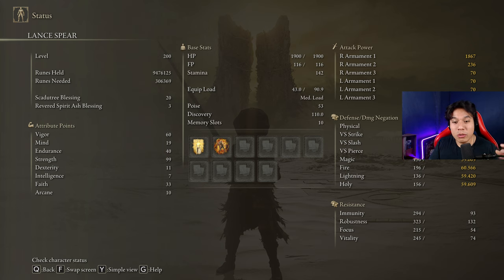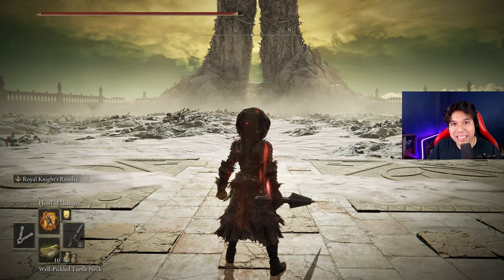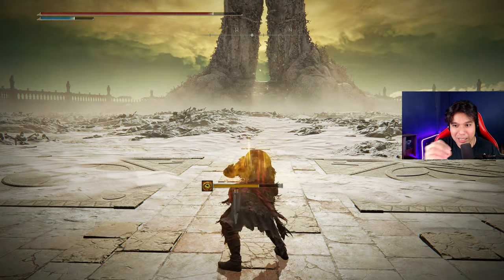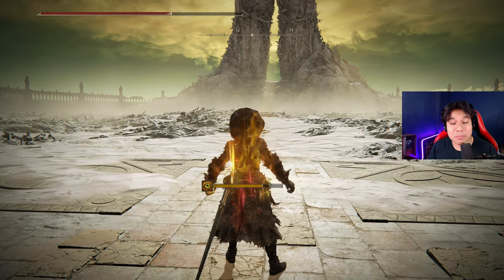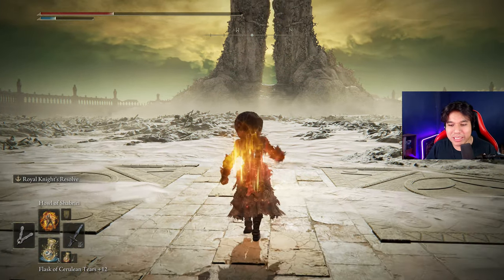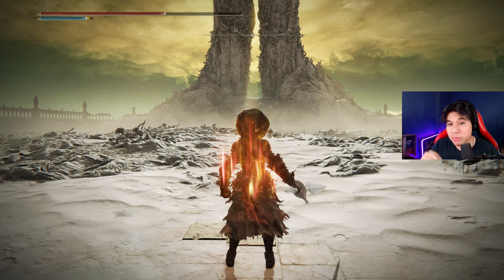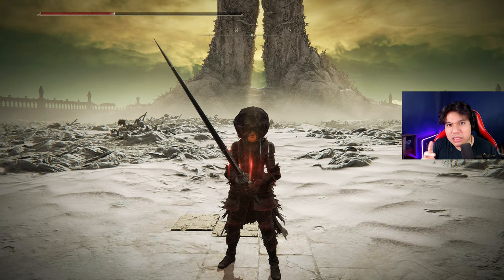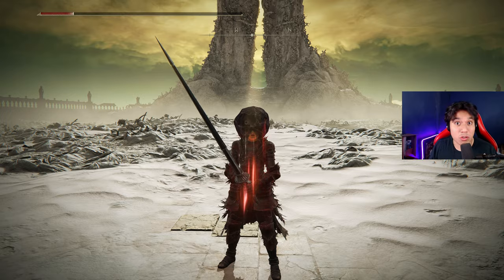We are going to use a bit more vigor: 60 Vigor, 19 Mind, 40 Endurance, 99 Strength, only 11 Dexterity, and 33 Faith. Golden Vow and Hall of Shabriri are going to be our main buffs. To buff your character, use your Flask of Wondrous Physic first, then cast Hall of Shabriri twice to start building up Madness to proc the effect at the right moment. Then use Golden Vow and your Pickled Turtle Neck. If necessary, refill your FP and cast Hall of Shabriri two more times. As soon as Madness procs, refill your FP, two-hand your main weapon, and head to the arena. Before starting to deflect, use Royal Knight's Resolve, and with that you are going to deal a lot of damage on your next target. Remember, it's only a successful deflect when you hear that clang sound of your enemy's weapon hitting your sword — otherwise it only counts as a block and drains HP and stamina.